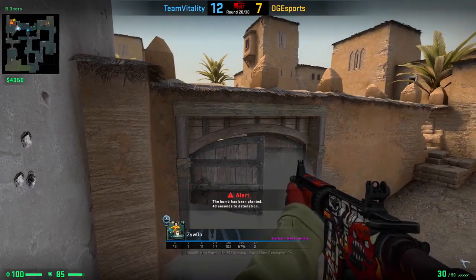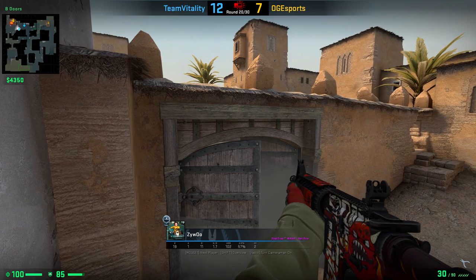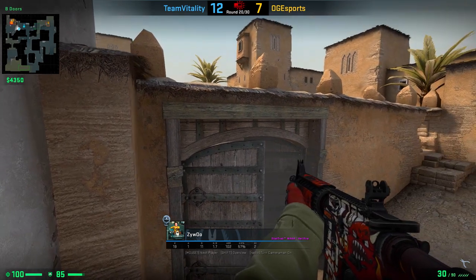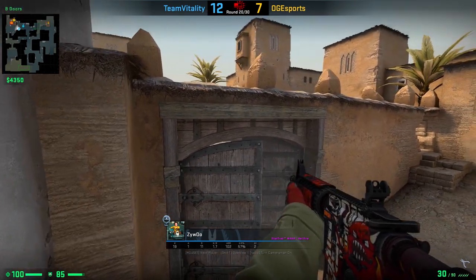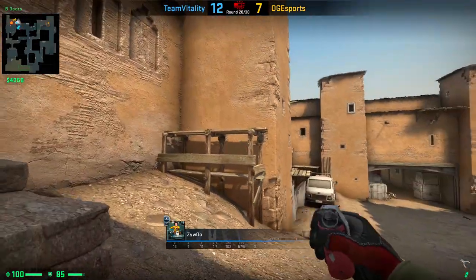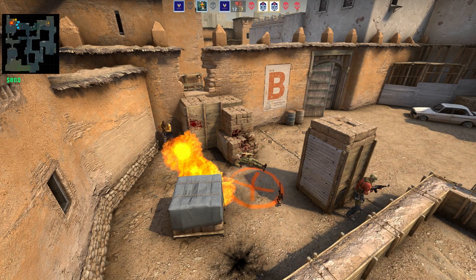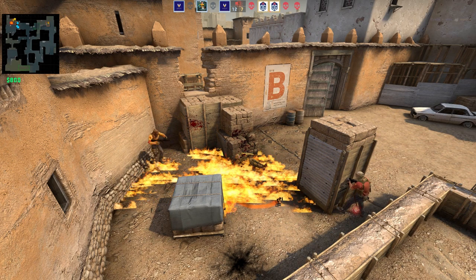Next, on Nuke, we first have this really common boost from Sai Wu, where you can look behind the boxes on B even when there is smoke on doors. Afterwards, he is showing us a nice way how to Molotov on site — in this case he even gets a kill with it. With this Molotov, you can not only stop the planter, but also Molotov out some crucial positions for the retake.